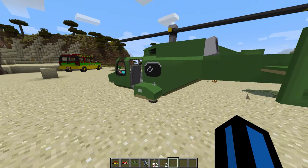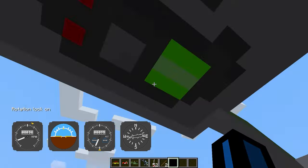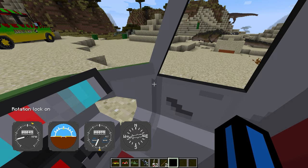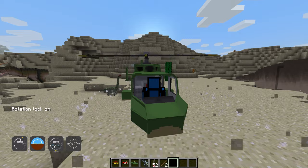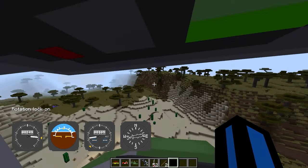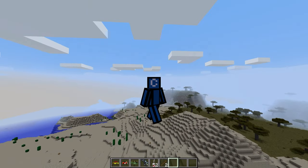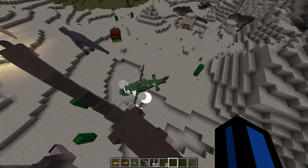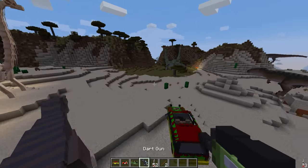The one I'm most excited for is the helicopter. Last time I tried to operate a helicopter I was not very good at it, so we're going to see if we can try and get this to work. Oh my God, we are officially taking off! This is actually so cool. Okay, I hopped out — my helicopter is just swirling down. Oh, it blew up. That was very cool for the few seconds it lasted.